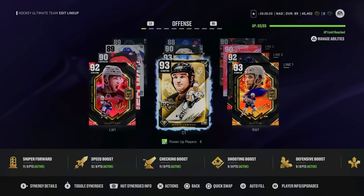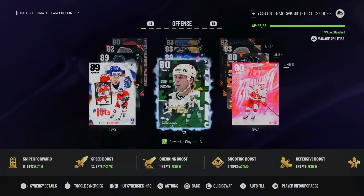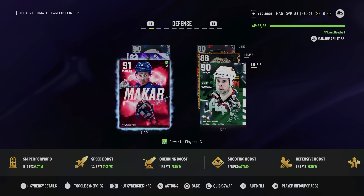If you play McDavid at center and run Defensive Boost and Two-Way Forward, you can almost max out his face-off rating. That's going to do it for the Week 2 Team of the Year breakdown. I'll be back with a ranking video for the cards as well as a ranking video for the new HUT Verse items. Thanks for following along the channel — see you next time!